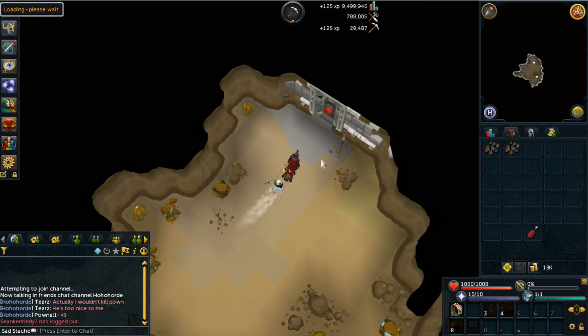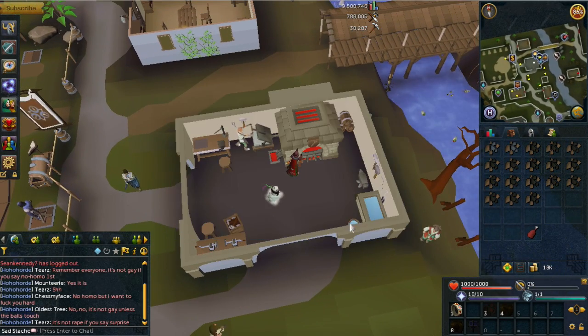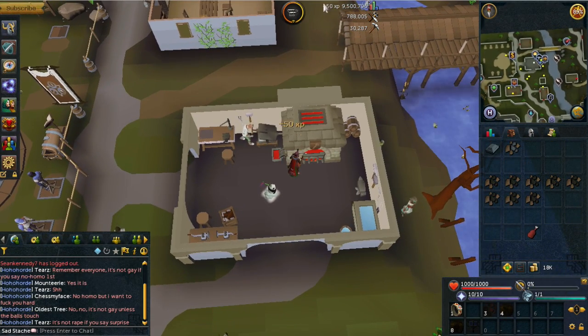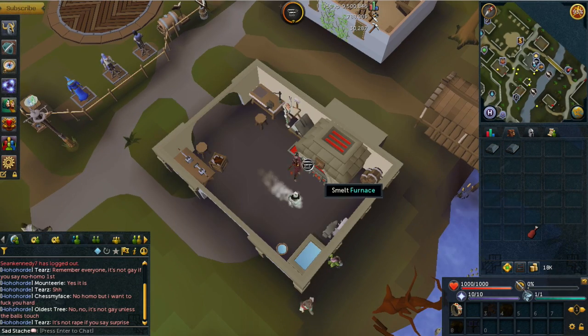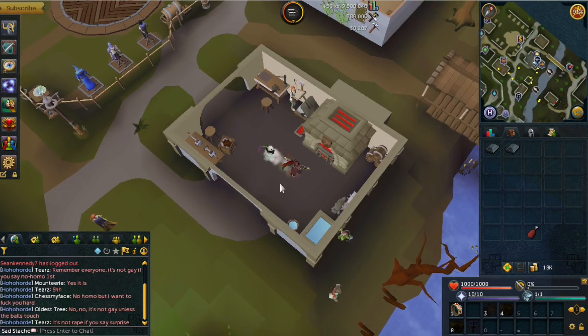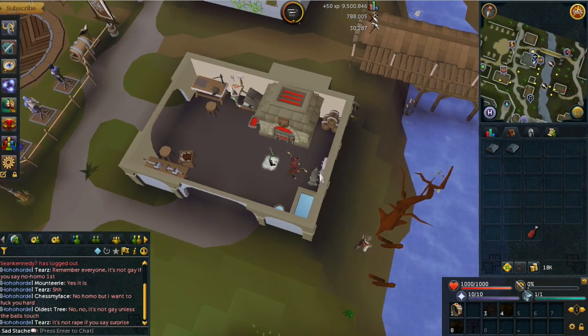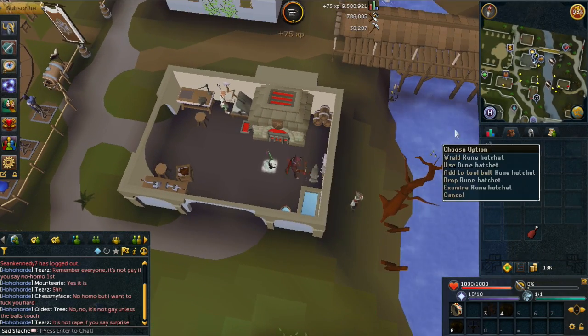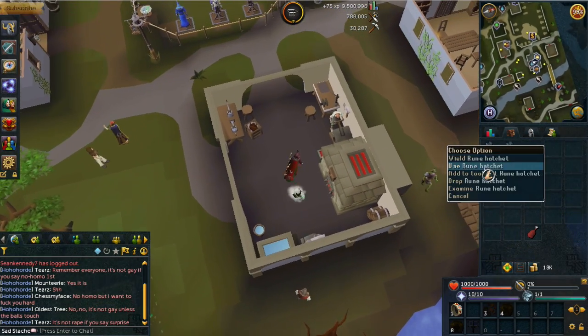So I'm just gonna mine the coal now, then make the bars, and we'll have our rune hatchet. That took way too long to get. Okay, we got our ore at the furnace — let's make this. There we go — not a rune sword, do not want a rune sword. Rune hatchet! And there we go, awesome. Now I can woodcut efficiently. I'll just add that to my tool belt and bank the other one.